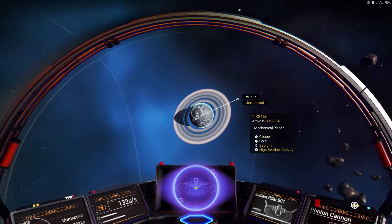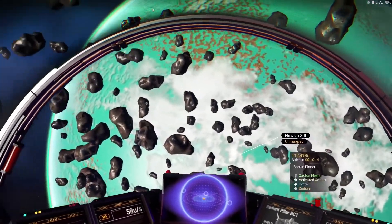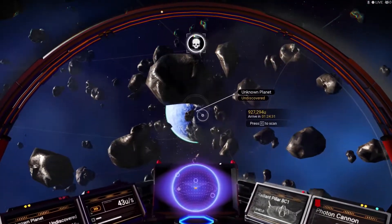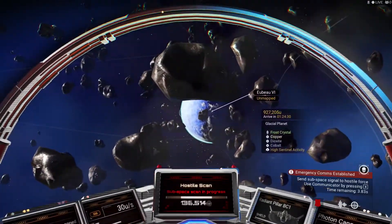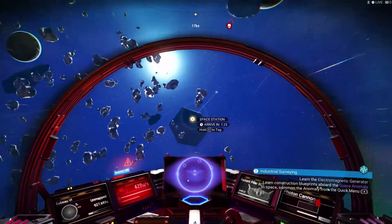Copper, gold, high sentinel activity — dude, really? Cactus flag activated copper. That looks like a cold one. This isn't going to work.